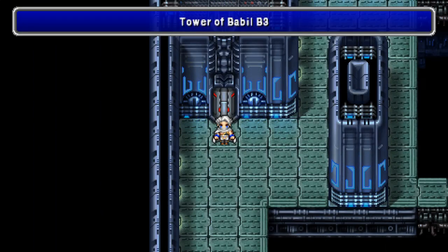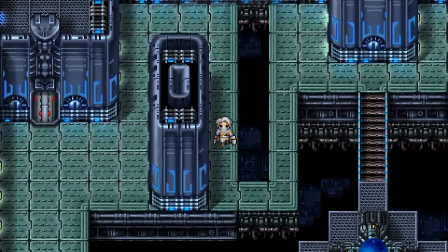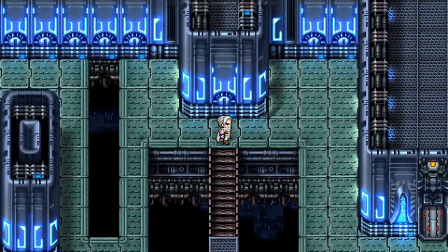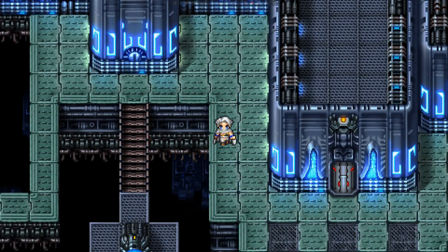We're still in B3. Goes east, so we want to go this way. Pass the bridge and entering the first door we come across.